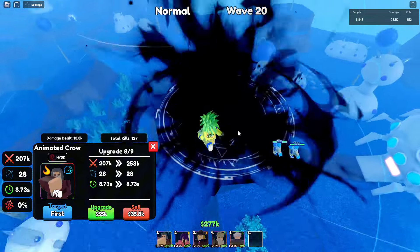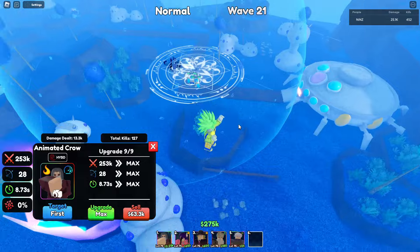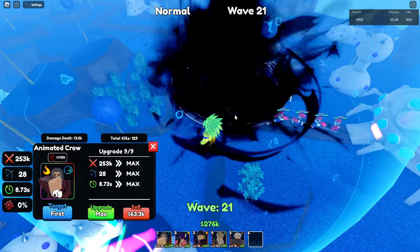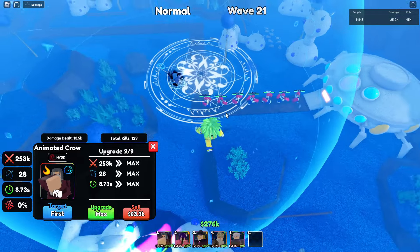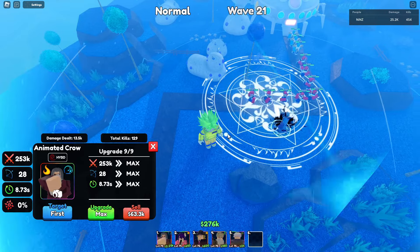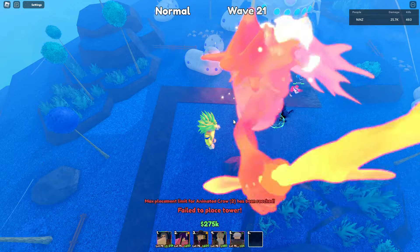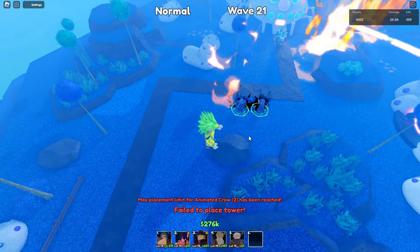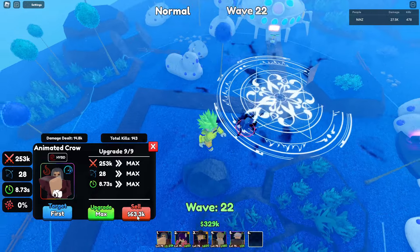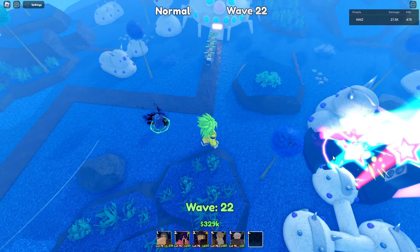This is his final upgrade: total damage of 253k, 28 range, and 8.73 SPA. You can only place two Animated Crows, with a total cost of 126k. Let's go — I'm going to use the idol buffs now.